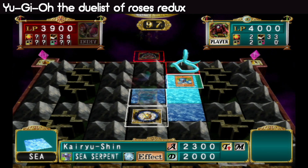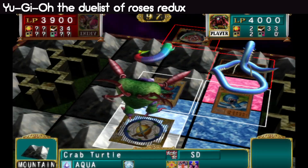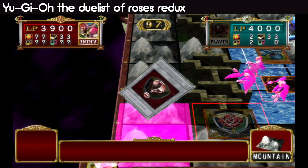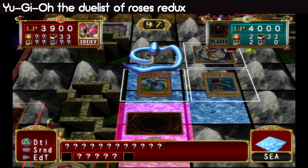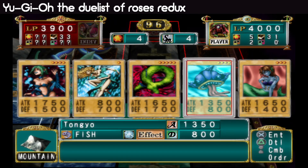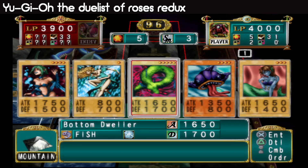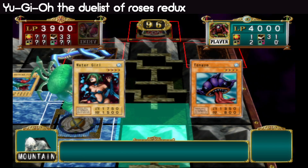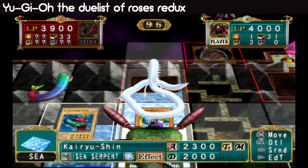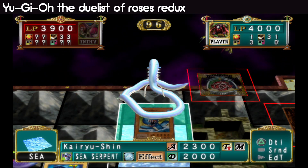Let's do that to start off with to get a little bit of sea. Figured he'd run away to that side. We could really use Root Water. Alright, Tongyo — I'm gonna place her here. Kairushin, you can get rid of whatever that card was, it was a monster.